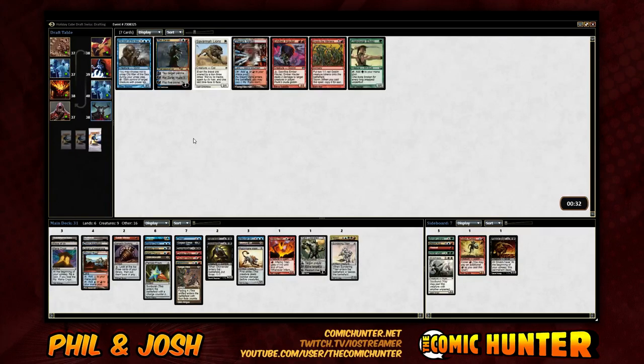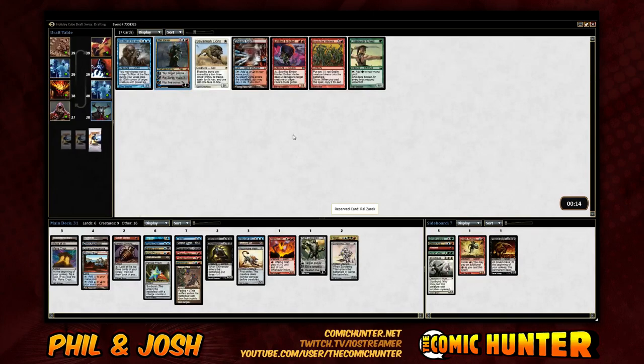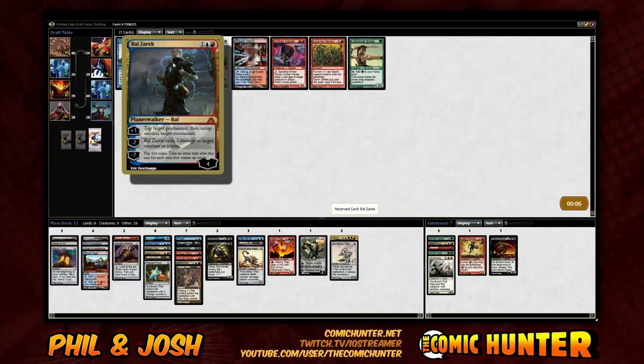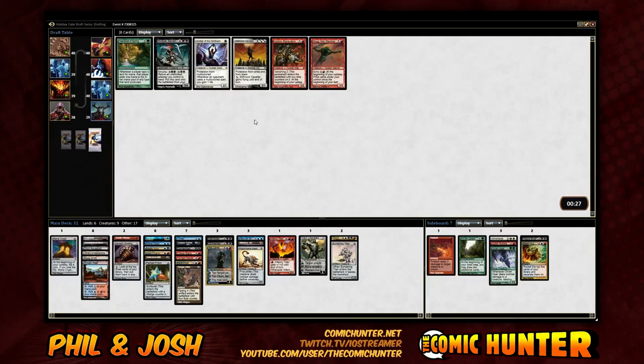Hey, it's Stoneforge Mystic or Ral Zarek. It does make our fetchland a lot better. But this guy untaps Grim Monolith... If you tell me you want the Stoneforge, I'll take it, but I have a hard time saying no to turn two Ral Zarek. I like the Stoneforge because we have Library and Maze of Ith. But no, for sure. I guess we'll take Ral Zarek here — we're going to be able to Library twice now.